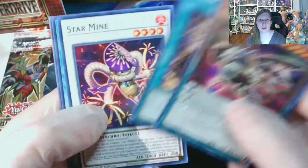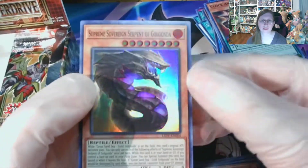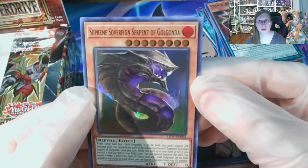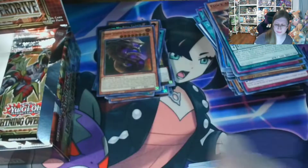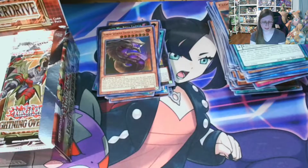There's another Clock Arc. Into — that's a really neat artwork — Supreme Sovereign Serpent of Gol Gonda. I also wonder who comes up with these names. It must take quite a bit. I mean, I haven't seen Magic cards in a while, but I know they have some interesting names they have to come up with as well.